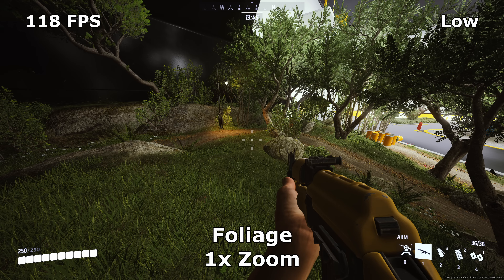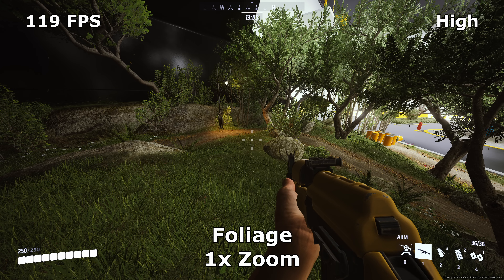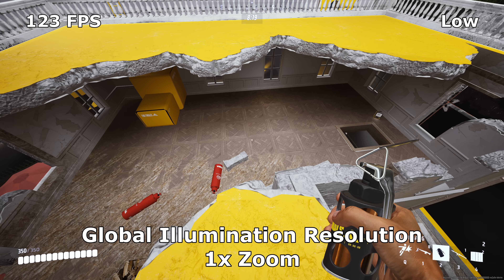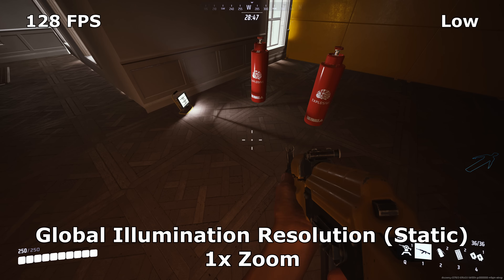Foliage doesn't seem to be doing anything either — I tested this in a few locations in the practice room, but perhaps it's only observable in a live map. In any case, more leaves means worse visibility, so I'd recommend setting this to Low. Global Illumination Resolution doesn't seem to affect the fidelity of RTX, but still measurably impacts performance — this is true regardless of whether RTX is set to a dynamic setting or static. Set this to Low for maximum performance.